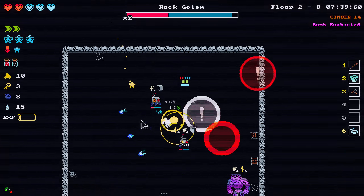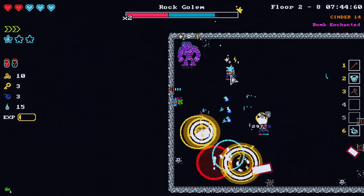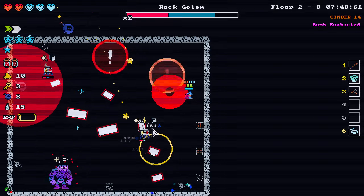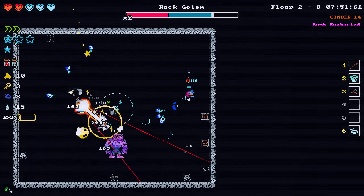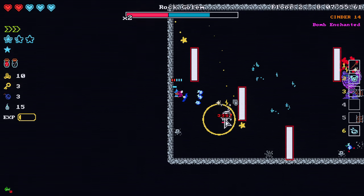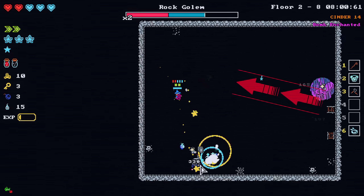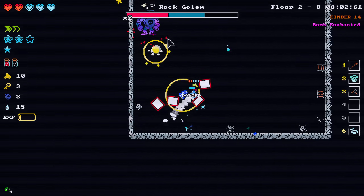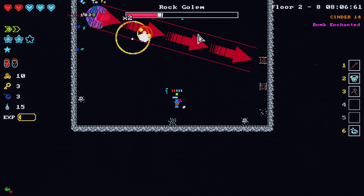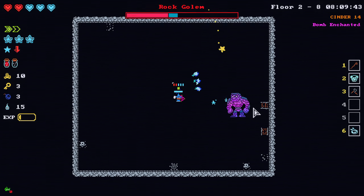Oh shoot — took a little bit of damage there. Okay, so this golem goes over there and I'm going to dash through his attack. So many mana stars — holy moly! Alright, he's going to do a little bit of that. I can dodge these — no problem. Make sure to dash through that. And he's going to go, hit the other wall, dash through that. And we go to the second phase here.